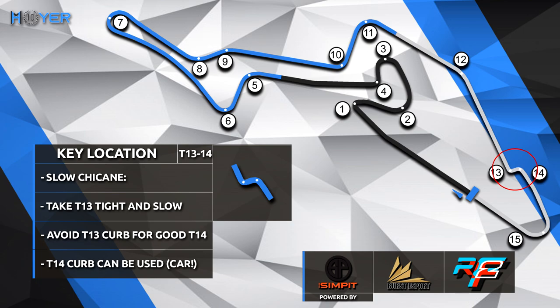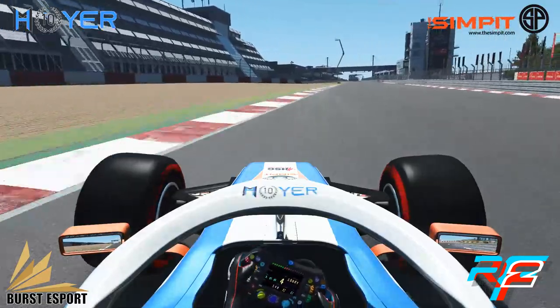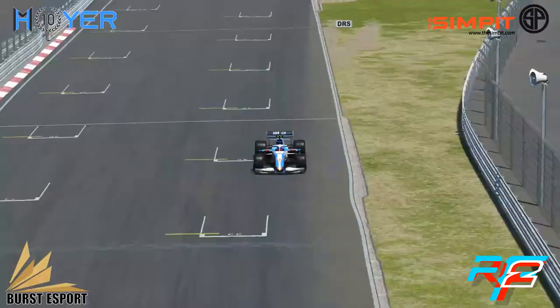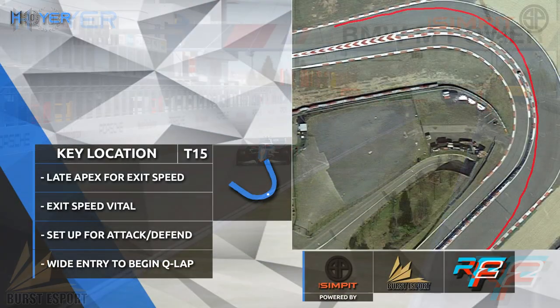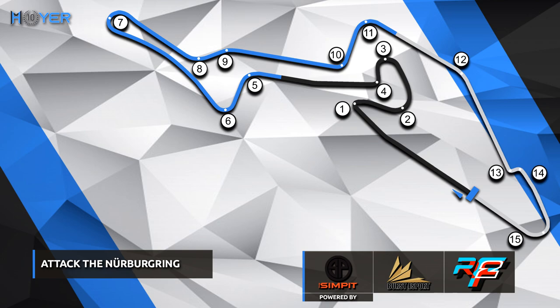Then a short sprint up to turn 15 — late apex again for exit speed. Exit speed is vital as you need to set up the car for attack or defence into turn 1. I recommend a wide entry, then come tight to the apex and let the car go on the exit. The apex is quite in the later part of the circuit. That is Attack the Track of the Nürburgring — I hope you enjoyed this video. Give it a like, subscribe to the channel, and stay tuned for more Attack the Track episodes to come.